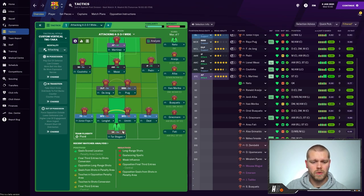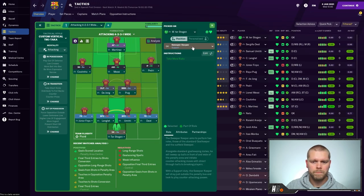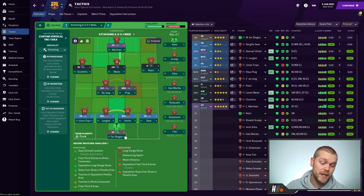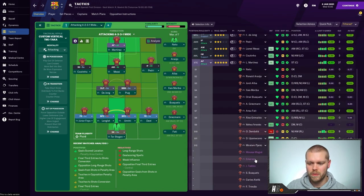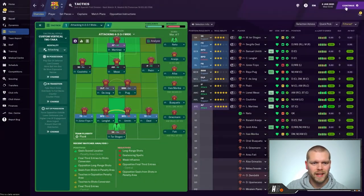Here is the team. Ter Stegen is back from injury and will play in goal - he is liable every now and again to a couple of questionable mistakes. Dest, Umtiti alongside Lenglet, Junior Firpo at left back. Grimaldo is coming back from injury and is not fully fit yet, and Upamecano also not fully match fit. Puig plays alongside De Jong in central midfield. Pedri at inside forward on the right, Messi in the attacking midfield spot, Coutinho as inverted winger on the left, and Lautaro Martinez up top.